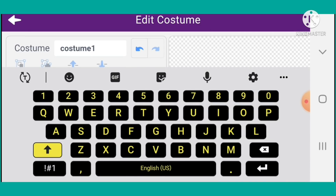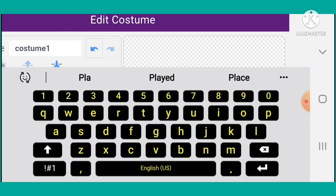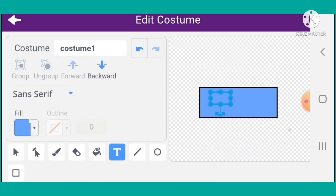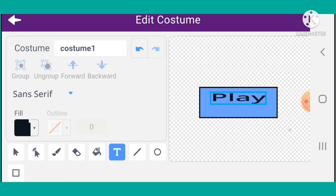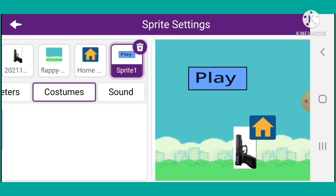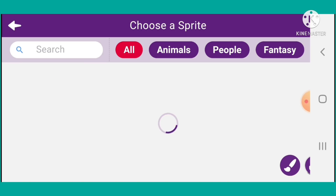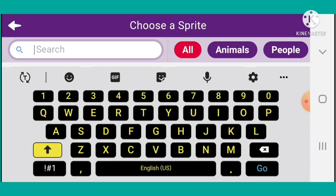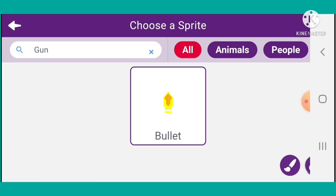I will add the text 'Play' and give it the color black. I will give it a size and add it here. Again go into the sprite. Here I will search for the bullet, then search for the gun. Here I will search the gun and select the bullet sprite.